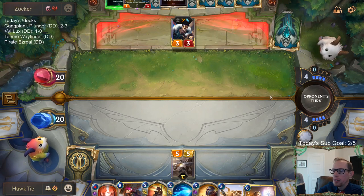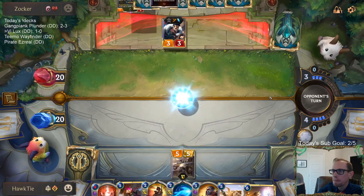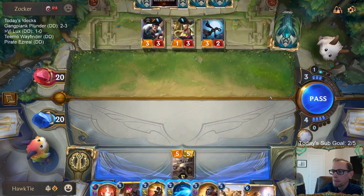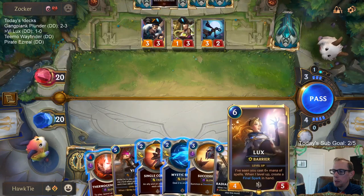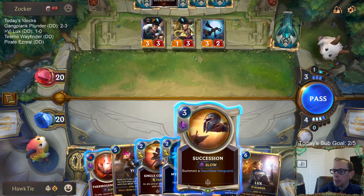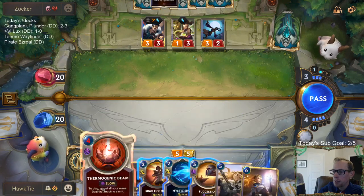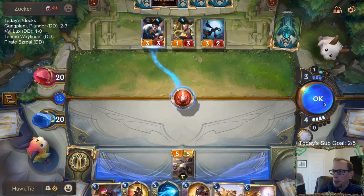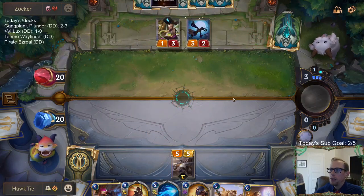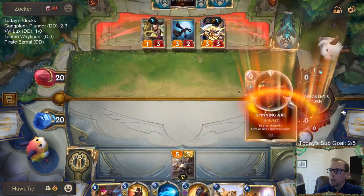Could Thermogenic Beam the Draven? Thermogenic Beam can be a valuable card for leveling up Lux later. If I don't Thermogenic Beam Draven, then I'm probably looking at playing Secession - those are probably our best options, either Secession or Beam. I'll go with Beam. I think it's good to get Draven out of here because they can have Draven with quick attack - like we try to block with Cavalry and they put some Spinning Axes on it.